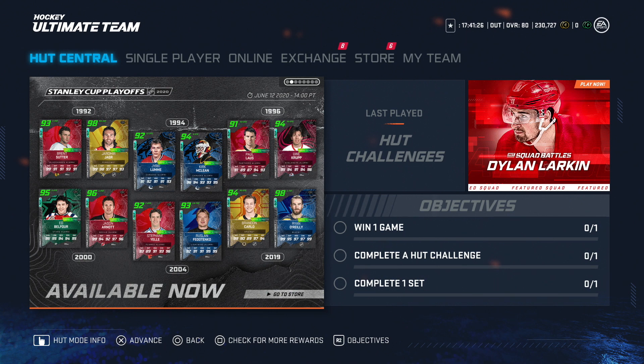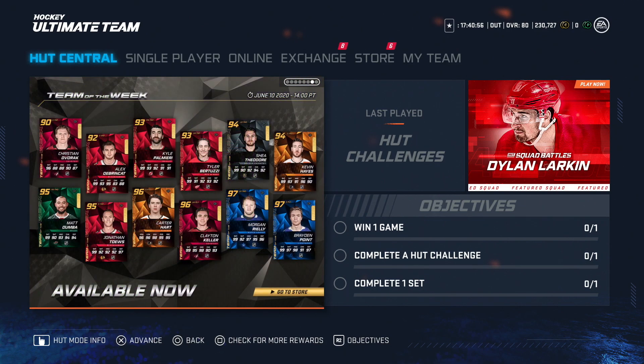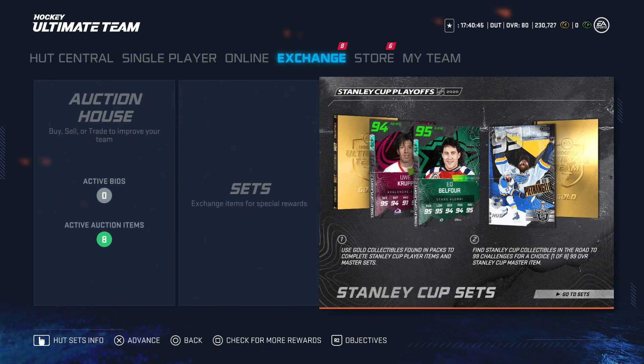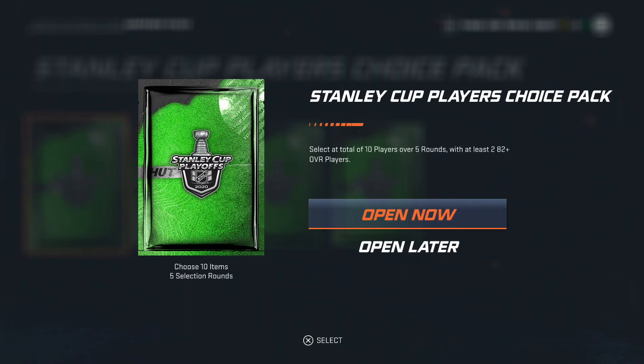Before we get into these packs let's see what cards are out. There are some really good Stanley Cup cards right now - 98 Jagr, 98 Ryan O'Reilly, and a bunch of other 90s. There are also some great Prime Times; that Kale McCard is just a nasty card, even that Domi. There are a couple SHL guys too, like that 98 and the 96. And I think there's a pretty good Team of the Week - two 97s, two 96s, 95s, 94s, 93s. Some very good cards out, but our pack luck has just been awful recently so I'm hoping to turn that around.